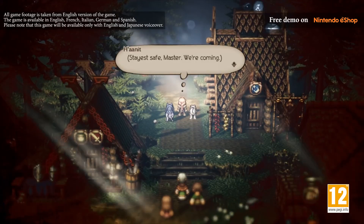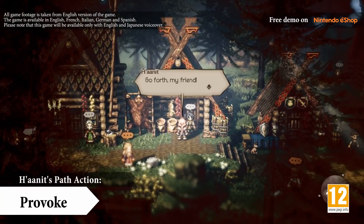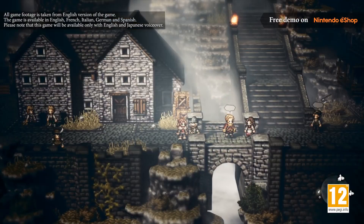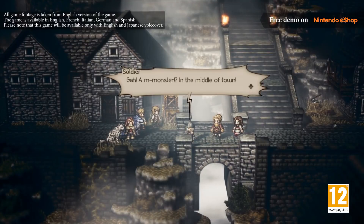Hanit's path action is Provoke. She can sic various beasts on the people around her to draw them into combat. By doing so, she can chase off troublemakers or open paths blocked by foes.